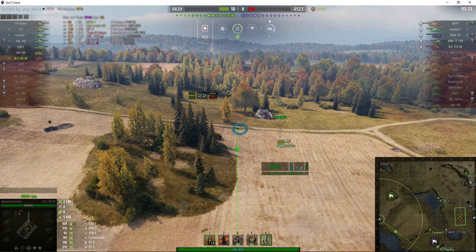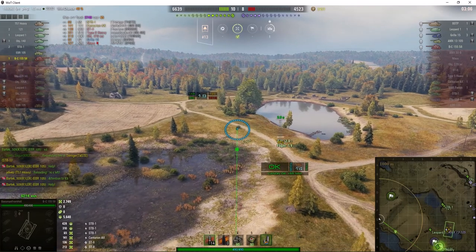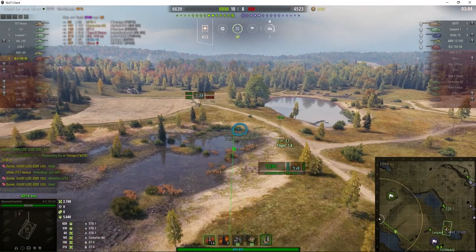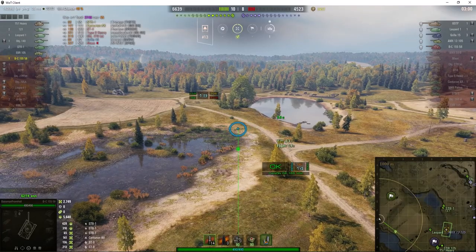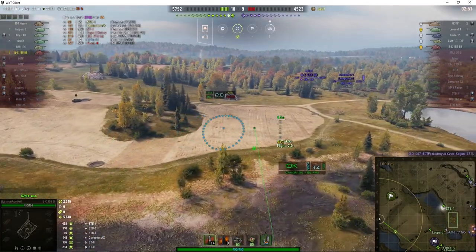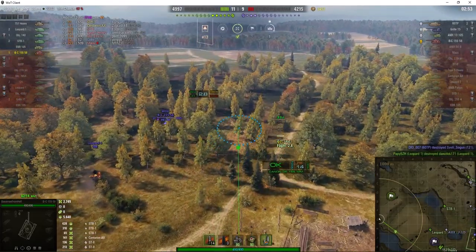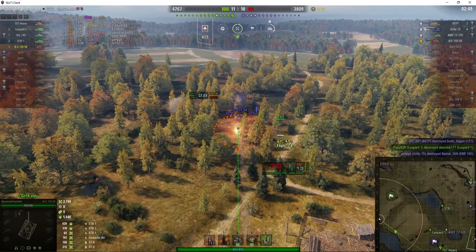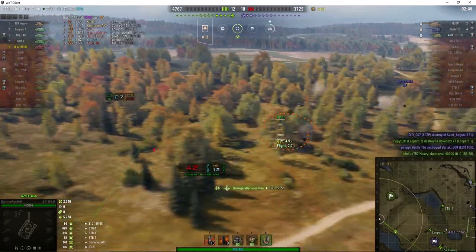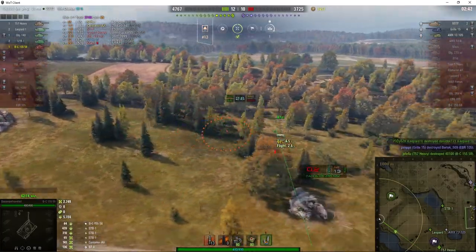You can get little mods — these are Aslain's mods — which help you understand the current situation: you can see we're up on tanks and have more hit points available. There are two of them and it's the enemy arty. They've just lost their Leopard. There's their Bat Chat — he just got hit. Very low armour on the Bat Chat, and he's gone. That means there are only three enemy tanks remaining, but those enemy tanks appear to have quite a lot of hit points.